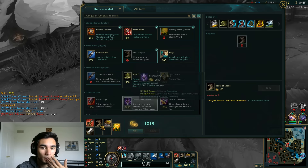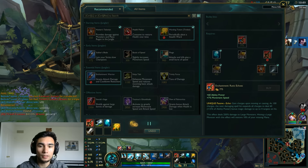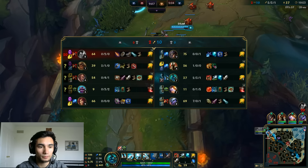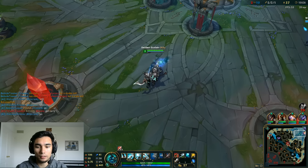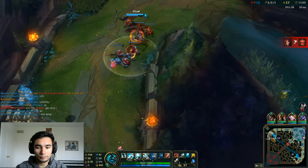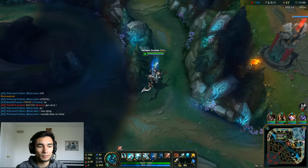So I think we're going to go for Swifty Boots and an Aether Wisp would be nice. That's good — Pantheon can probably finish that tower off before he DC's again. Oh we lost mid lane, dang.